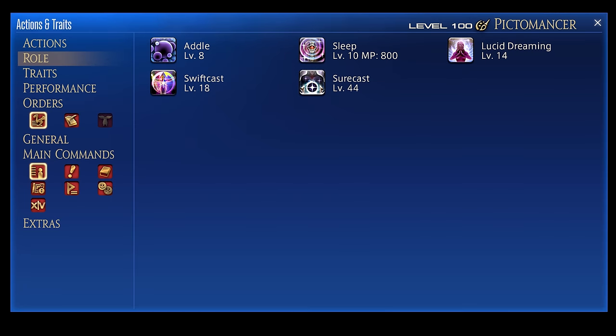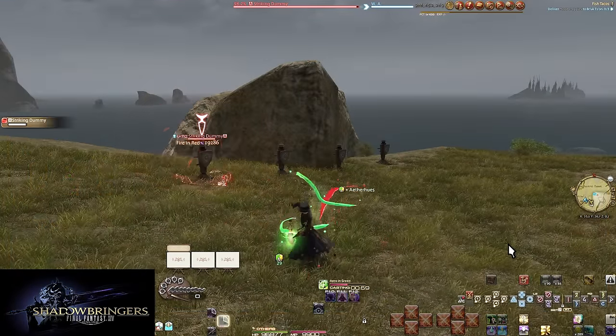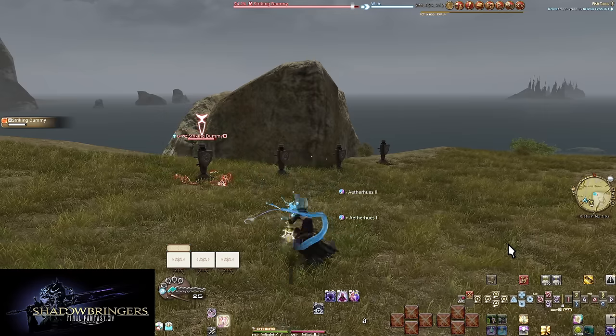Before continuing into your job skills, remember that every job comes with a set of role actions. These have their own uses and deserve space on your hotbars. Linked in the description is a separate role action guide — be sure you're not ignoring this part of your toolkit. Pictomancer may be very different to anything else in the game, but we do have a couple of starting skills that are simple to go into.